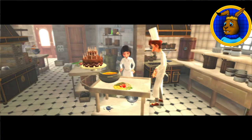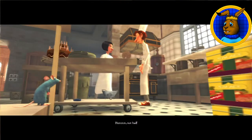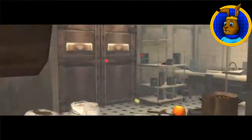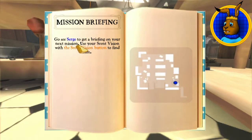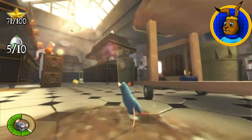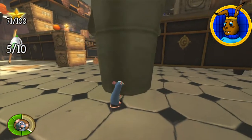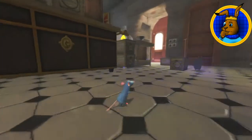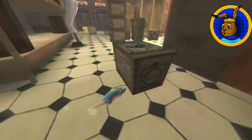That cake sits a bit precariously on that counter! Not bad - that's all she can say! Where do I find Serge? Poor old Remy! Between doing the main mission tasks of the colony, helping Linguini in the kitchen, and the side quest of finding all the collectibles for me, he's playing for three different camps all at the same time!